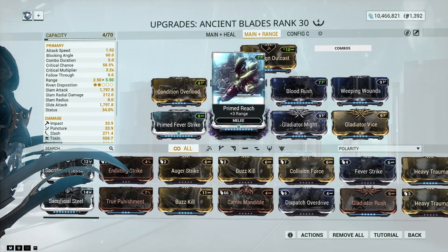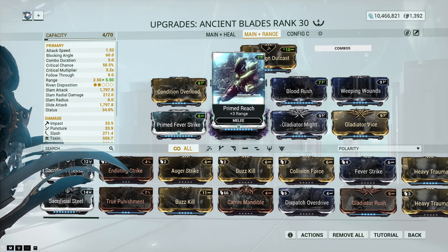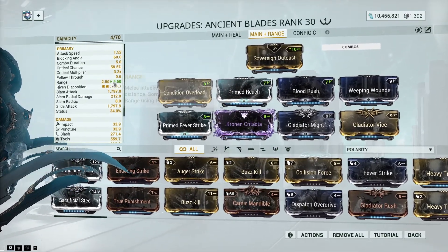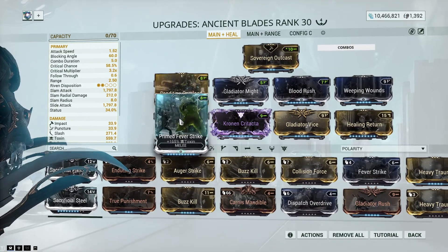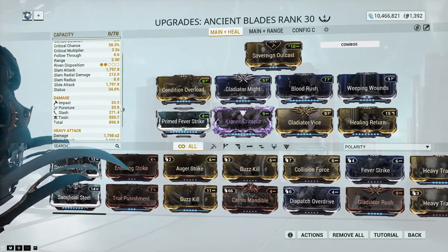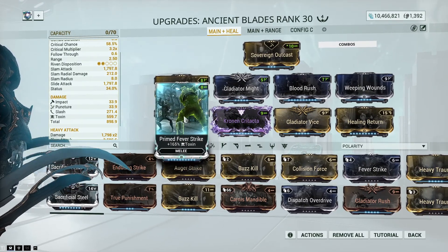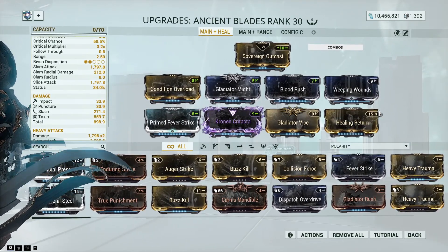Healing Return is on the build for extra healing, but if you want you could go Primed Reach instead for that extra range on your melee weapon — though with Nidus you're going to be in enemies' faces anyway so it doesn't really matter. You can see it's exactly the same build. Prime Fever Strike for toxin — I find toxin is best, but if you're running a Corrupted faction or something like that, you'll want to swap it out with the slash mod.